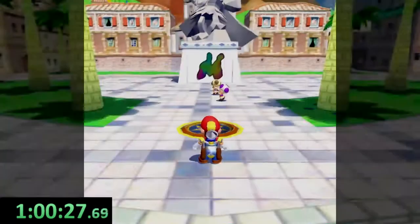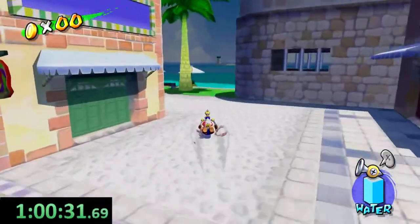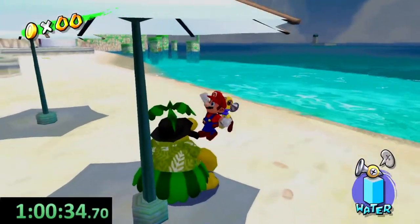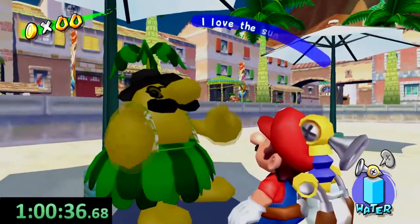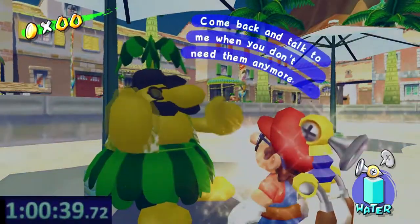That's all the shines we need. We're going to go over to the nice friendly yellow Pianta chilling over here at the little beachside, staring off at the sun that's not there. And he's going to be like, 'Hey little man, you want some shades? You like to look cool?' And there we go.